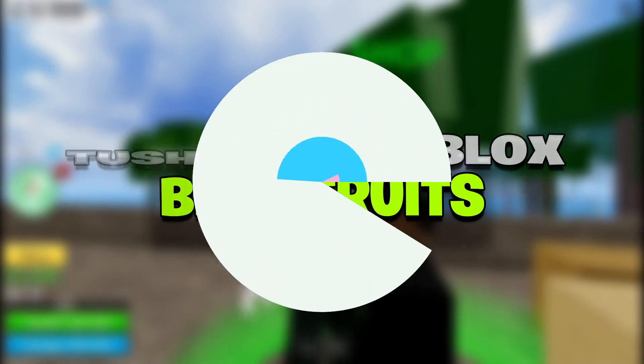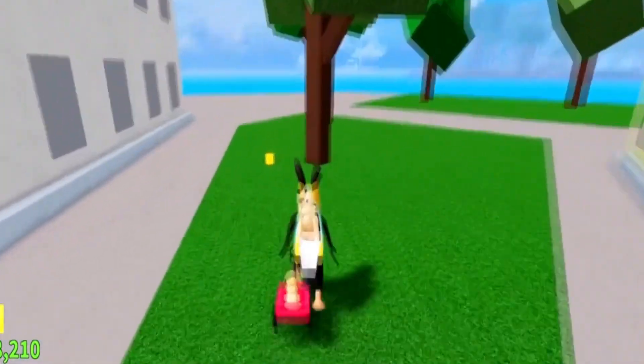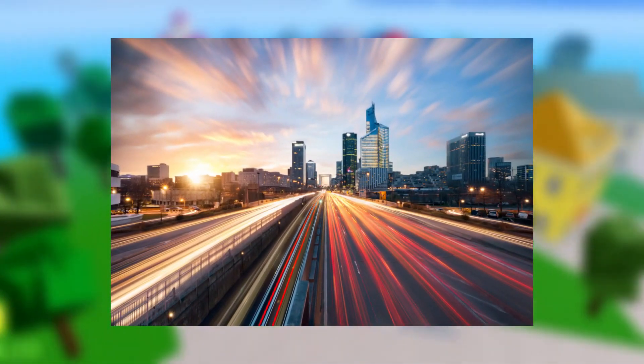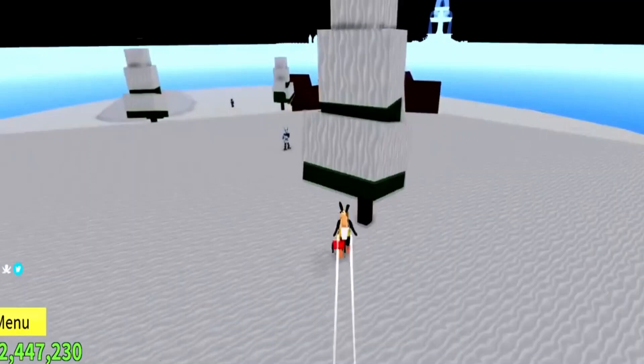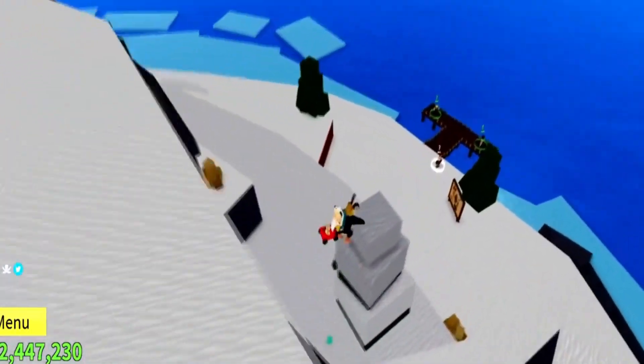Tushida in Roblox Blox Fruits. Tushida is a powerful blade that can stun and force adversaries back. It allows for fluid mobility when attacking enemies and is great for building up combos. Players will need to be at the full level to get it and complete the Rip Indra raid. Heavenly Lunges: Z — 300 Mastery. Celestial Ravager: X — 300 Mastery.